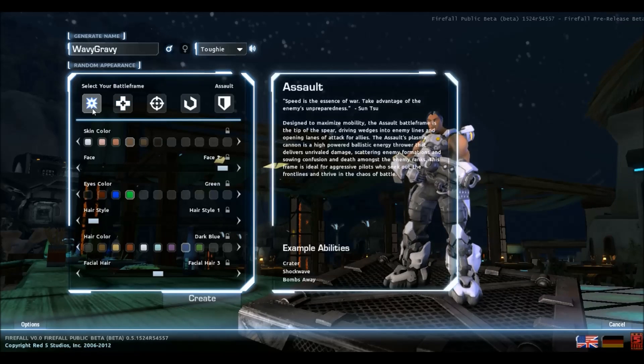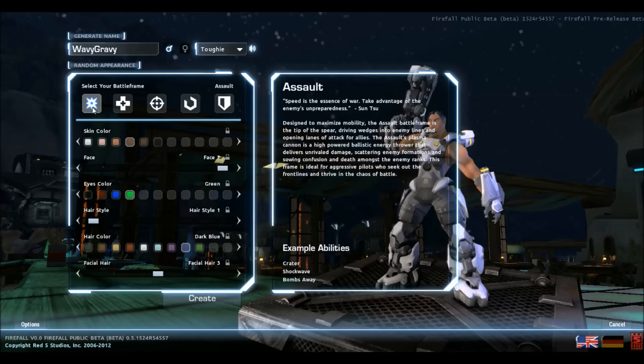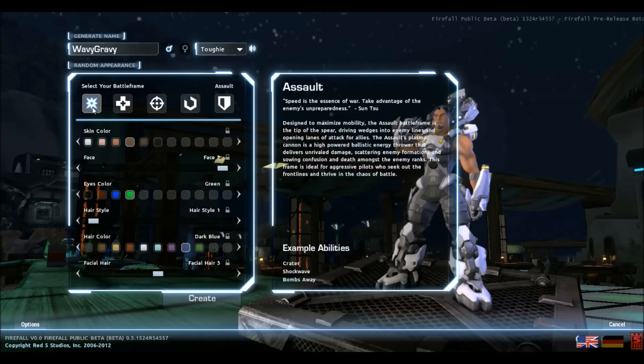Here you get your different battle frames. As you can see, you have Assault. These guys are basically pure soldiers — they do really good damage and they're designed for taking on packs of enemies.